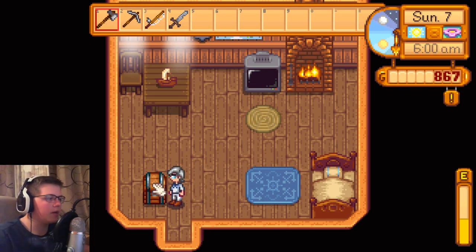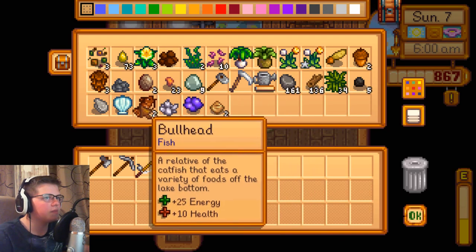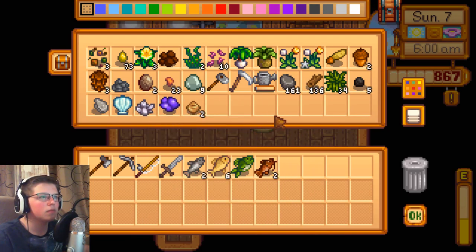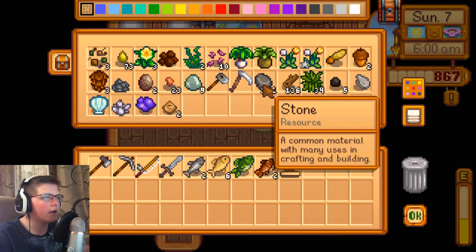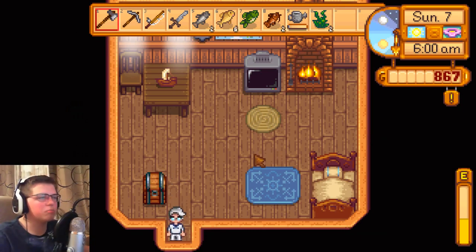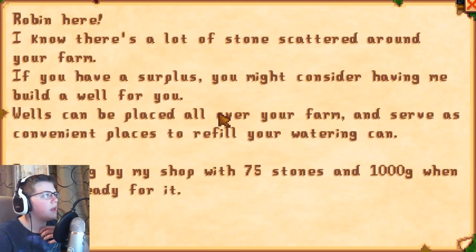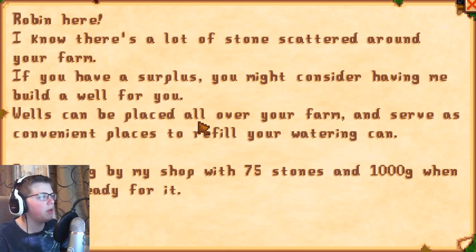Willy wasn't there last episode when we needed him to be. So let's go ahead and take all the fish that we have. We also need our watering can and seaweed, because that's his breakfast apparently. Let's see what mail we have. There are a lot of stones — if you have a surplus, you might consider having me build a well for you.